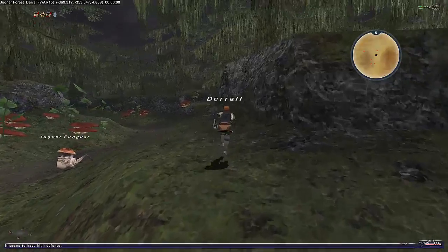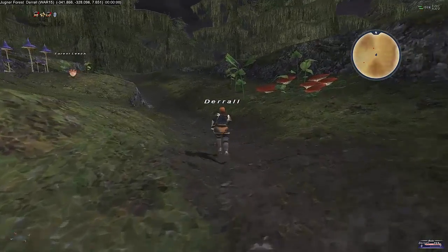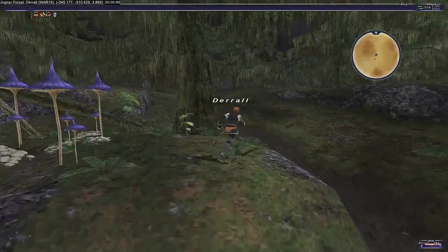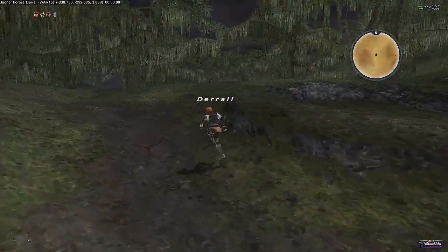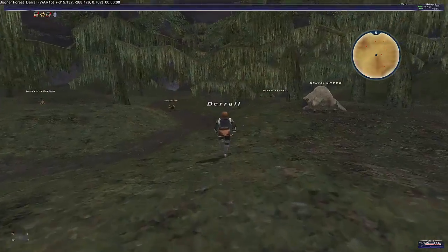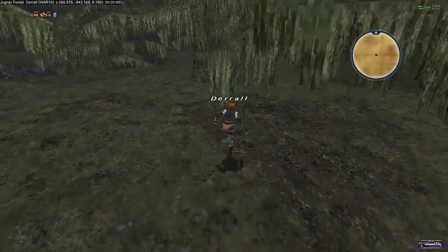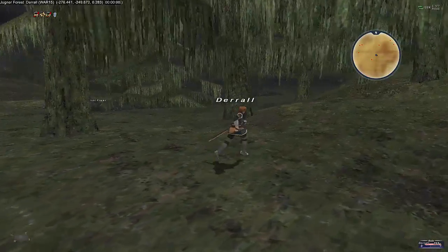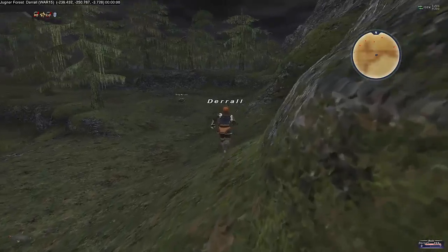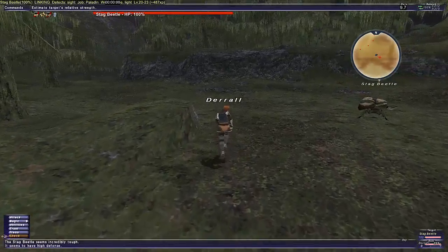I'm not sure if these Fungars aggro — I don't think they do, but I'd rather not chance it. Making good progress here. I need to be careful not to have my map up too long because I might run into a tiger or a goblin — if I run into either, it could all be over. There's a tiger there — I'm just going to keep running straight. The tiger didn't see us, that's good. Stag beetles are incredibly tough here; we're really in nasty territory now.